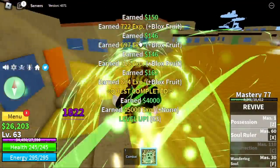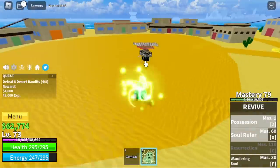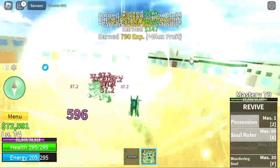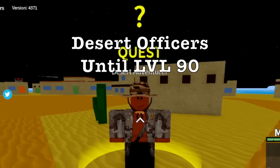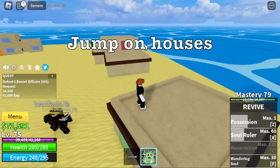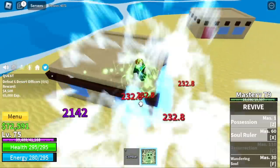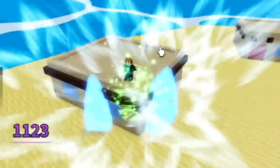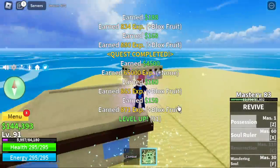Keep on defeating the Desert Bandits until level 75. Once you reach that level, next stop is Desert Officers until level 90. Just jump on houses — high ground is our friend. Use X and Z skill and that's it. Continue grinding here until level 90, and we reached level 91.